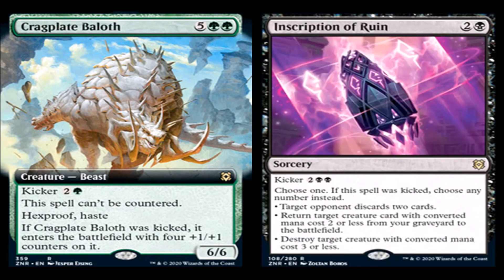Inscription of Ruin: two generic and a black for a sorcery, rare. Kicker: two generic and two black. Choose one — if this spell was kicked, choose any number instead. Target opponent discards two cards. Return target creature with converted mana cost two or less from the graveyard to the battlefield. Destroy target creature with converted mana cost three or less. You can choose whichever mode you want to do first if you choose more than one.